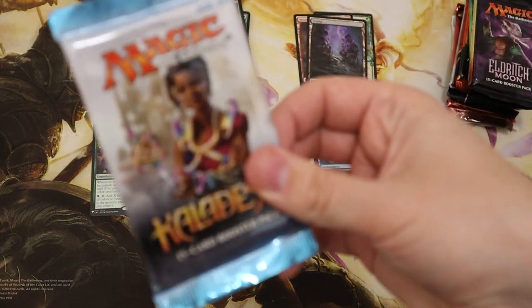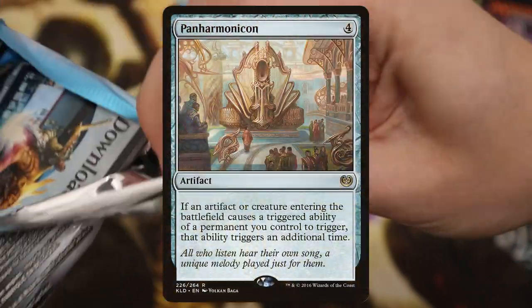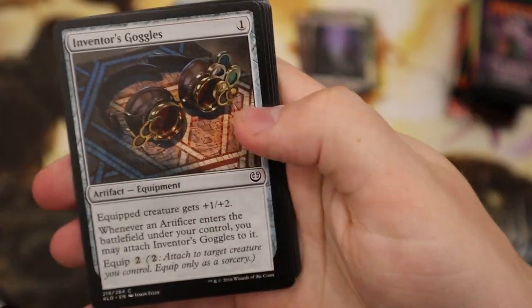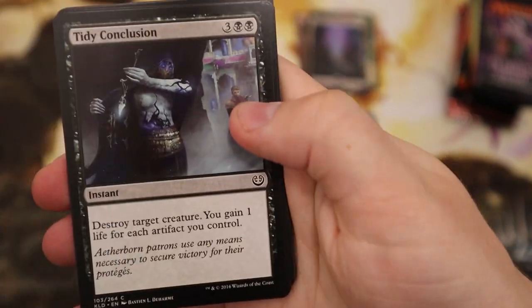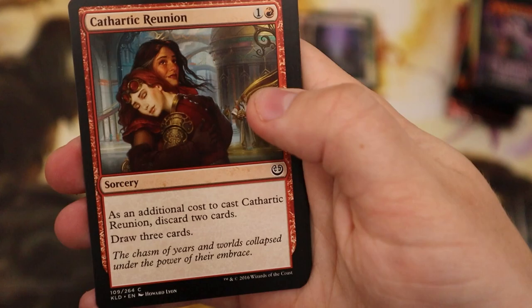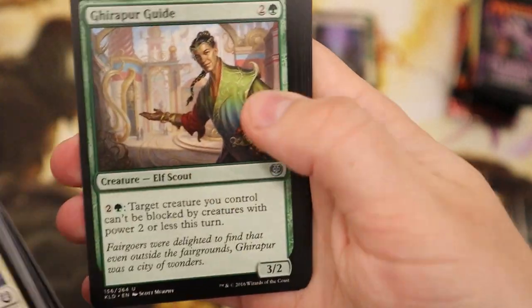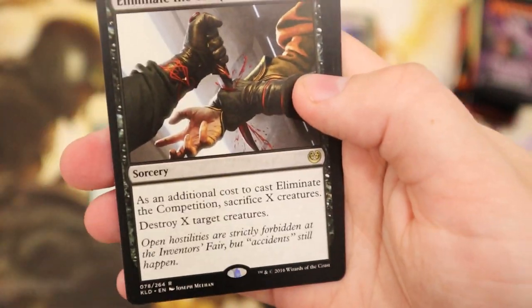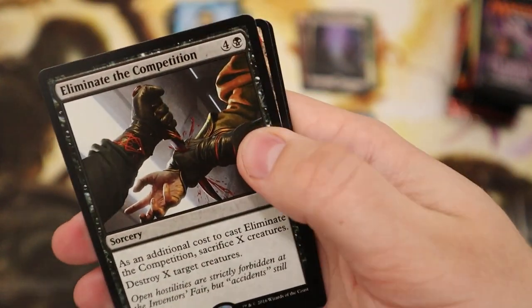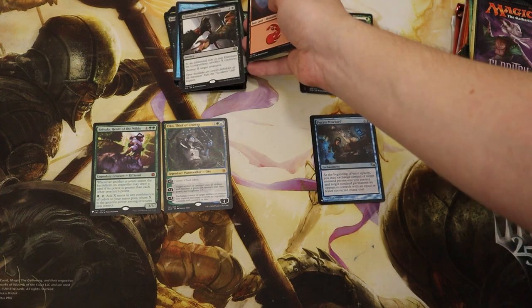Straight on to Kaladesh. Let's pull one of those nice Panharmonicans — or I don't know what else they've got. They've got Chandras in here — you could say that for any set, Chandras basically everywhere. Here we go — Cathartic Reunion, Eliminate the Competition. Good creature removal, just another rare.